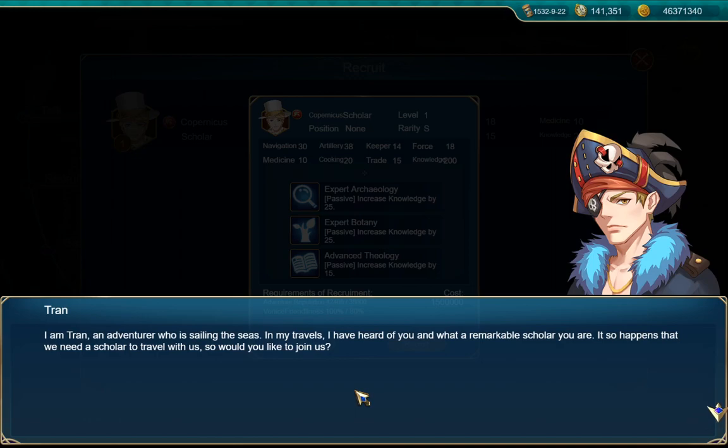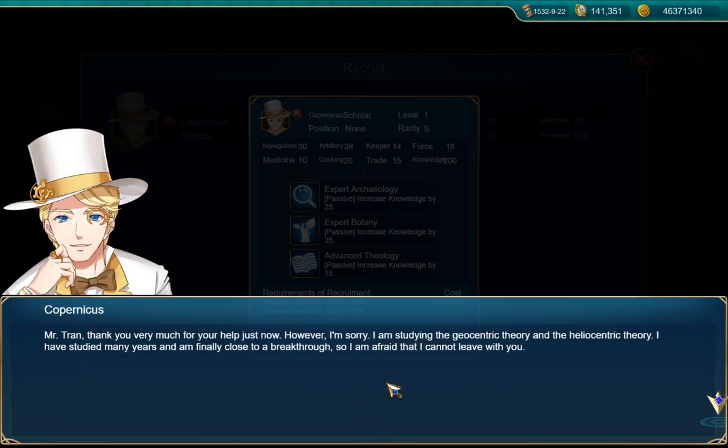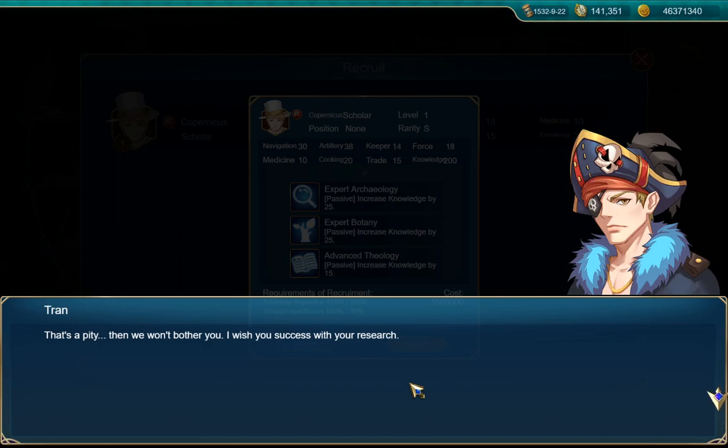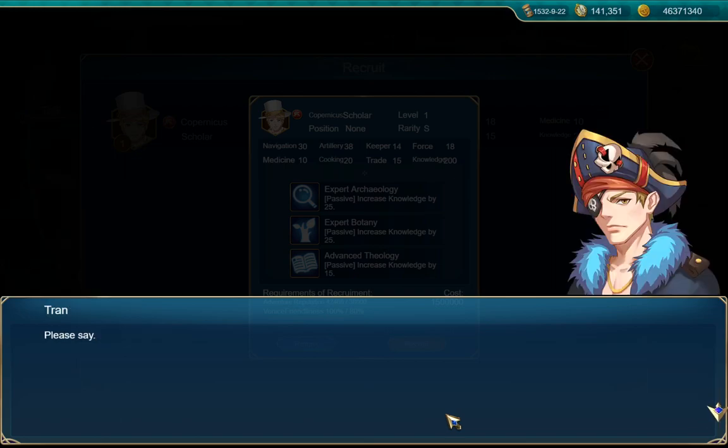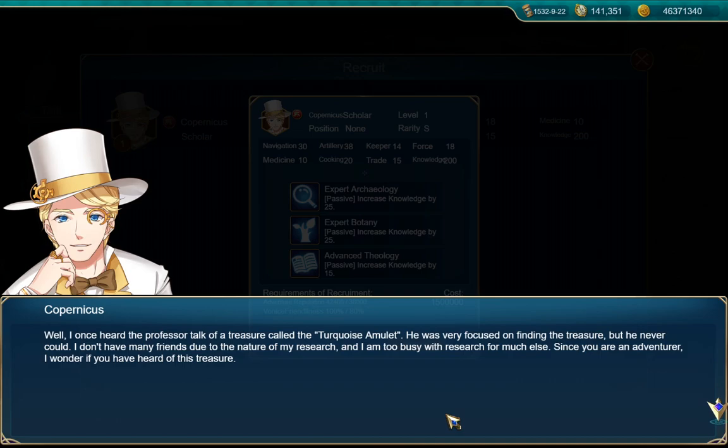'I am — and you are?' 'I am Tran, an adventurer sailing the seas. In my travels I have heard of you and what a remarkable scholar you are. It so happens that we need a scholar to travel with us — would you like to join us?' 'Mr. Tran, thank you for your help, however I am studying the geocentric theory and the heliocentric theory. I have studied many years and am finally close to a breakthrough, so I am afraid I cannot leave with you.' 'That's a pity. I wish you success with your research.' 'Mr. Tran, I have a request — I once heard the professor talk of a treasure called the turquoise amulet. I don't have many friends due to the nature of my research — since you are an adventurer, I wonder if you have heard of this treasure.'